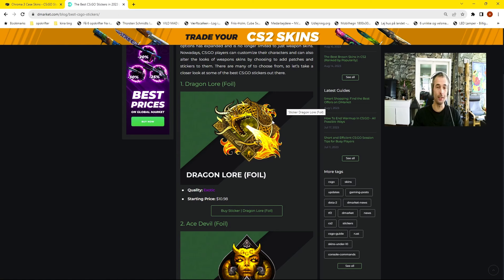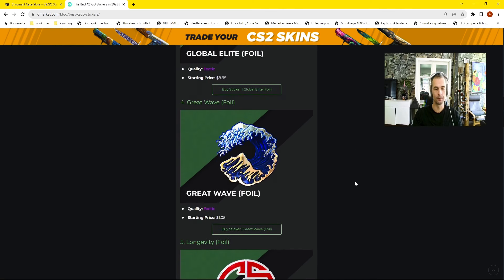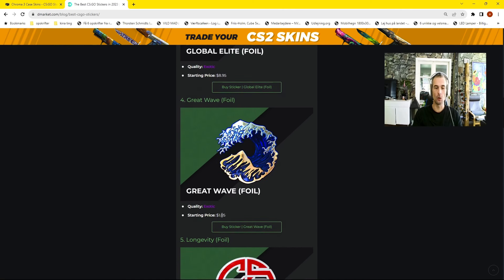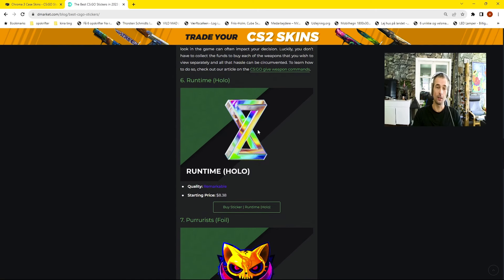Here we got 10 overlooked classic stickers worth considering for safe investments. Number one: the Dragon Law Foil at almost eleven dollars. Next, one of my favorites — the Ace Devil Foil at three dollars, really nice colors, gold face on a black background, looks really good. Then we got the Global Elite, pretty classic. The Great Wave Foil at only one dollar looks amazing on the blue phosphor. The Longevity — I don't like this one — at almost seven dollars.